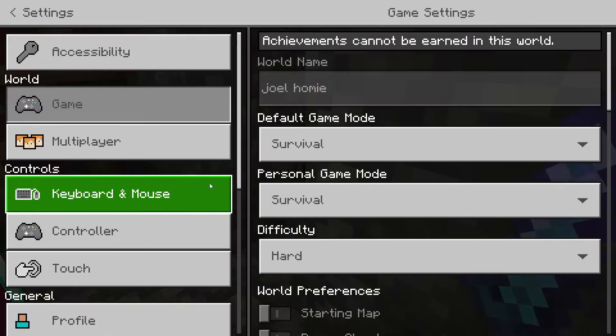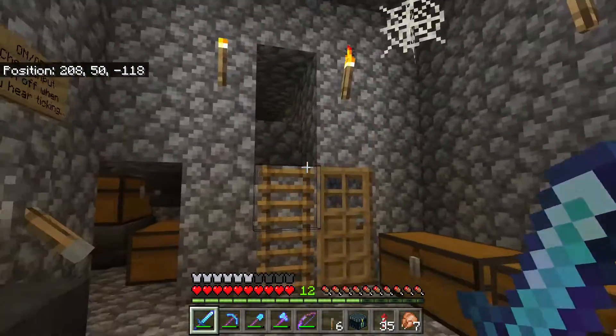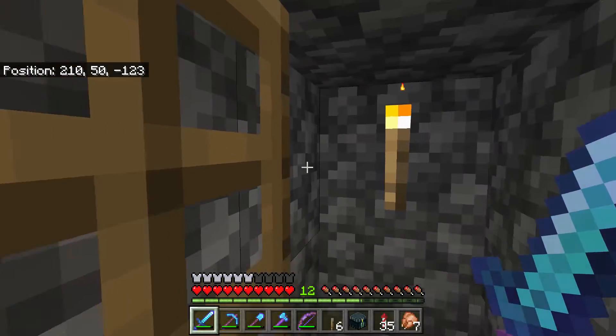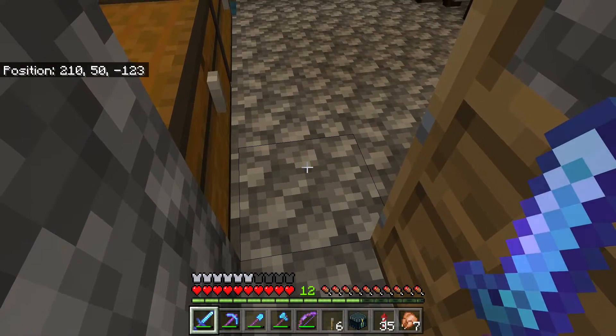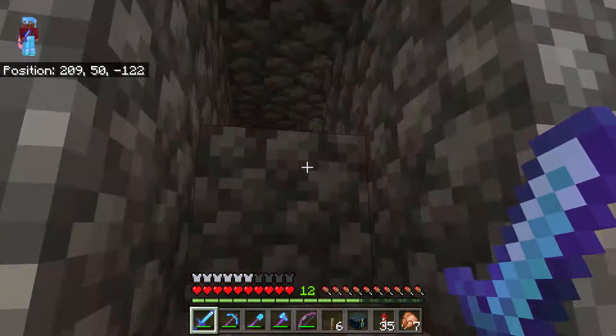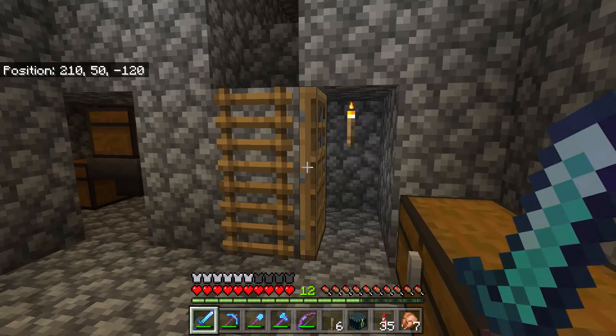I'm going to switch my difficulty to peaceful so zombies aren't making sounds in the background. And here we have an AFK room where you can just stand and close the door. I usually have to put a block in front of the door because I play on hard difficulty to spawn the most zombies — and in hard mode, zombies can break down doors.